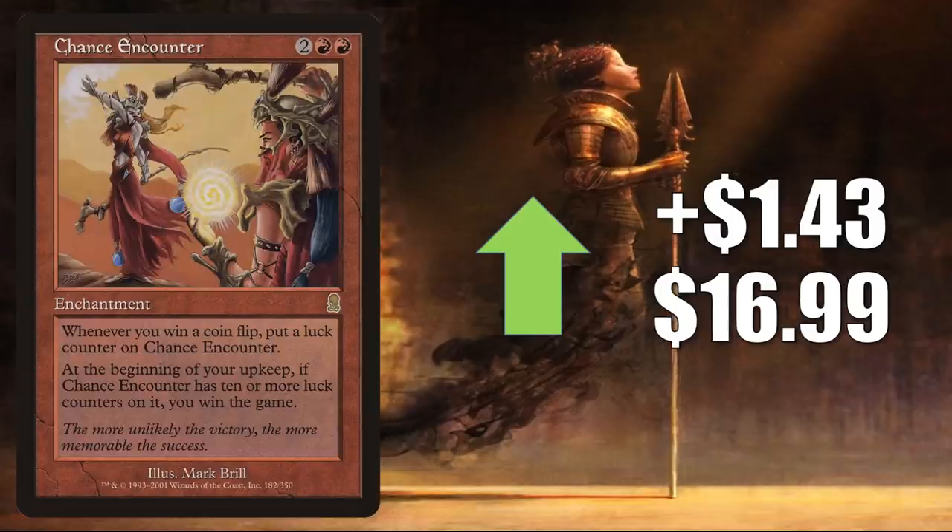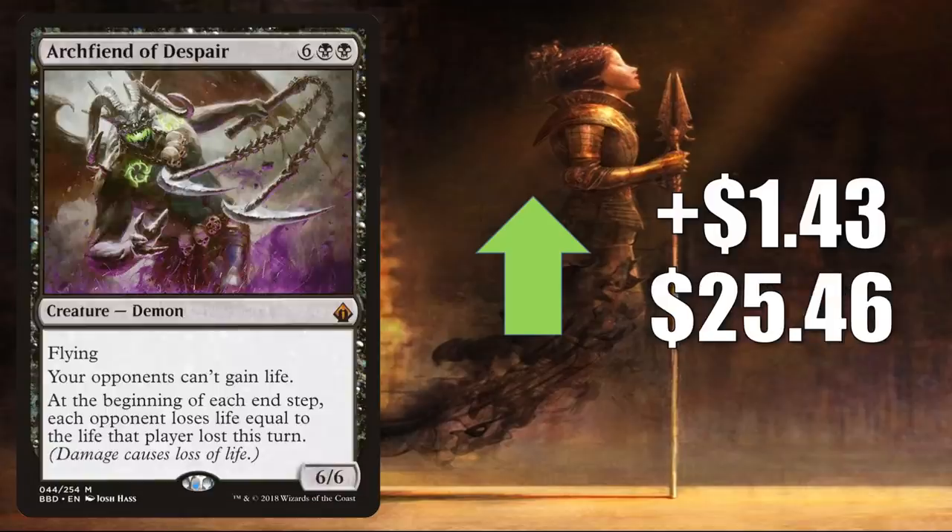Chance Encounter is seeing more Commander play because of the partner commander Krark the Thumbless, going up $1.43 to $16.99. Archfiend of Despair combos with a newer card from Zendikar Rising, Scourge of the Skyclaves. Many times you'll find it in Kali of the Vast builds, getting additional play in new decks like Zurelock of Scorched Thrash, Liesa Shroud of Dusk, Belby Corrupted Observer, and more. This goes up $1.43 to $25.46.